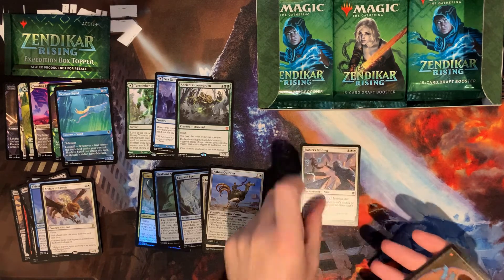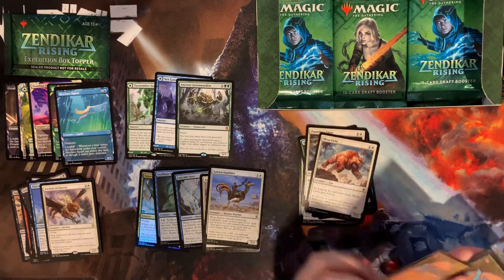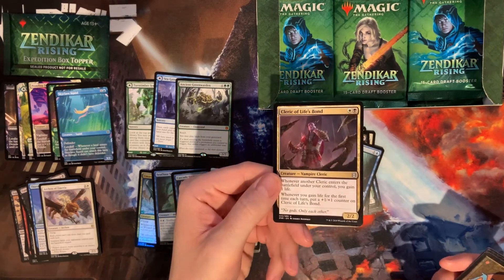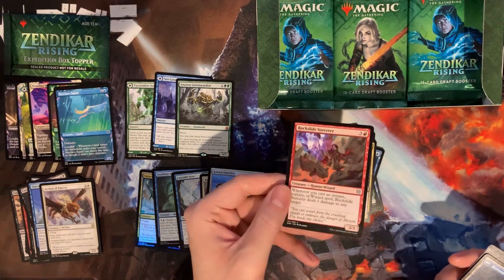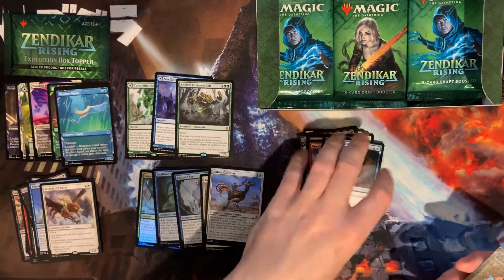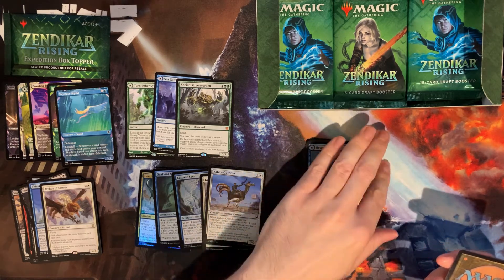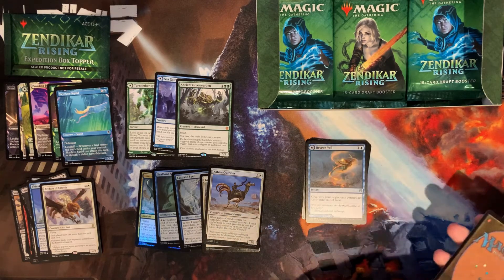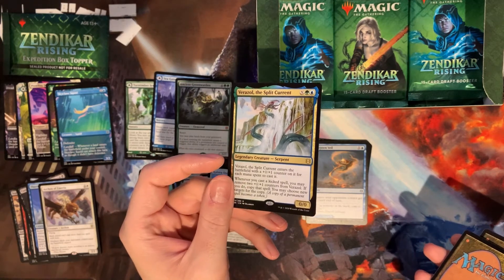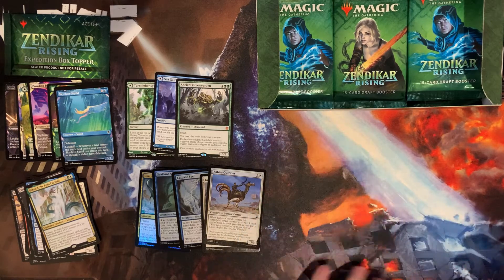Hoping for that alternate art Nissa maybe. This is Cleric of Life's Bond, Rockslide Sorcerer — there's our flip card. I do like that they make these double-faced modal cards — a lot of them are kind of niche cards, so if they're not useful in the match, you can just put them in as a land. And we get our Verazol the Split Current, very much a kicker-based card.